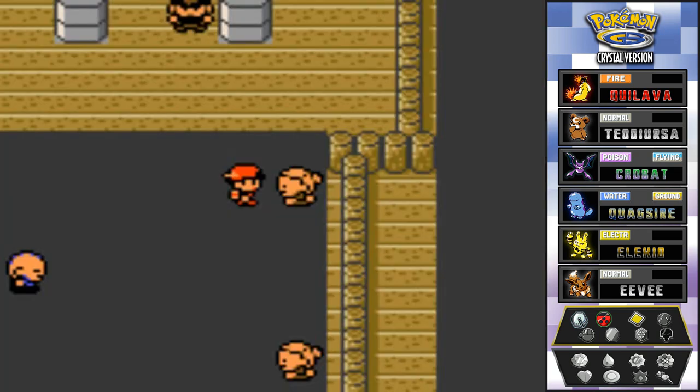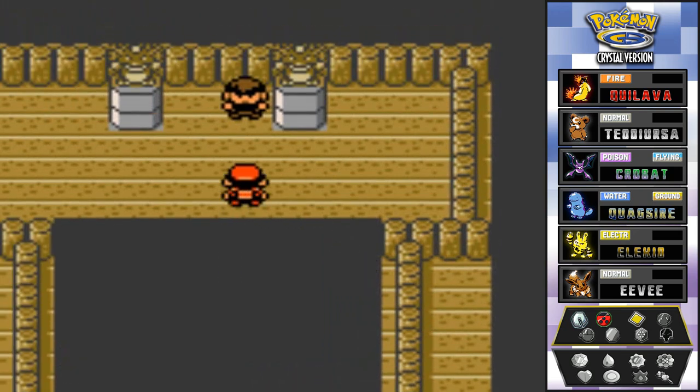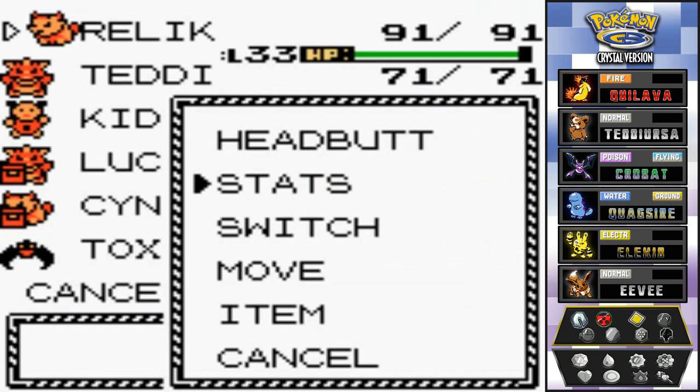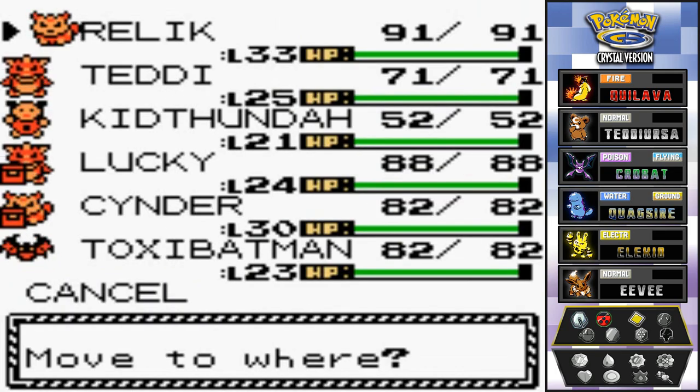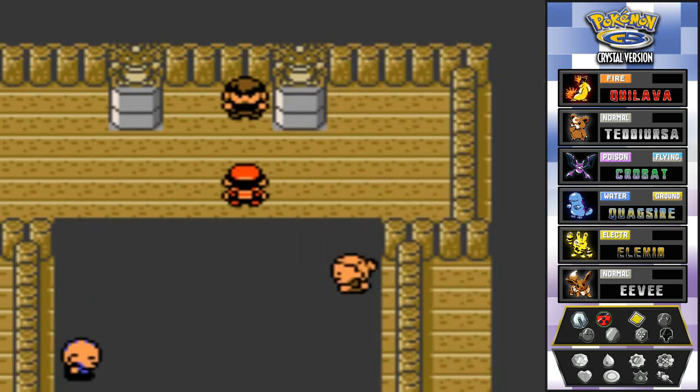Nobody evolves — it's gonna be a while. For the final step: people usually go straight up to reach Morty, but what you need to do is take one step left, one step up, and there you go — you're with Morty. Switching to Toxic Batman — who just evolved into Crobat — to test him out.